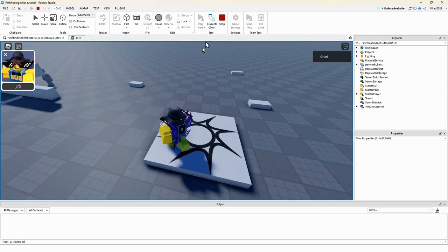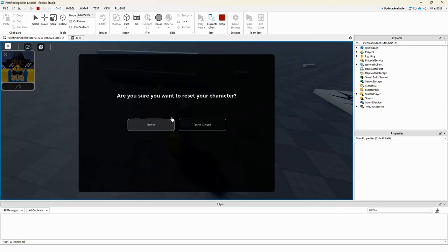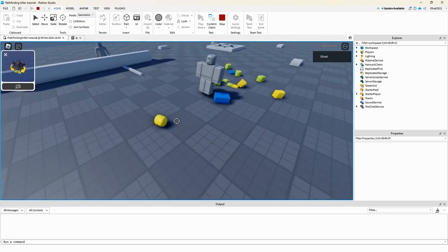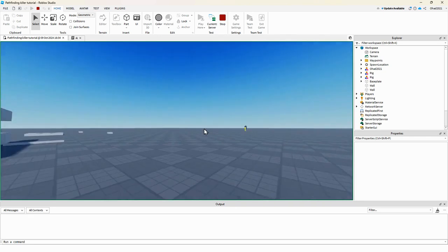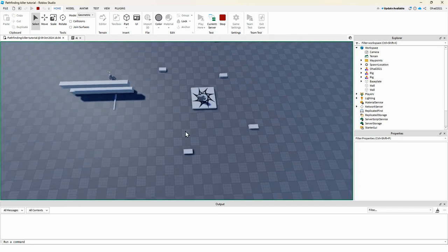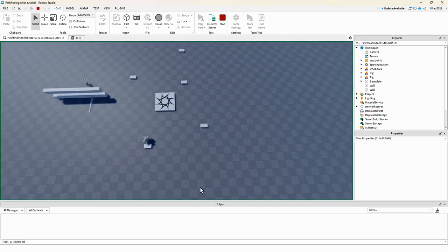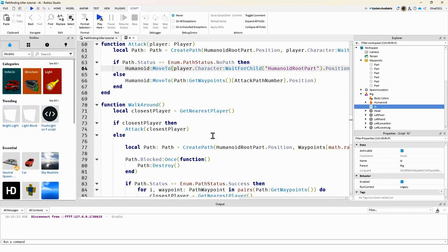What we also need to do is make it so when you're dead it doesn't follow you anymore, and if you're far enough away it won't see you — so it'll just continue going through waypoints. That's the intended behavior.